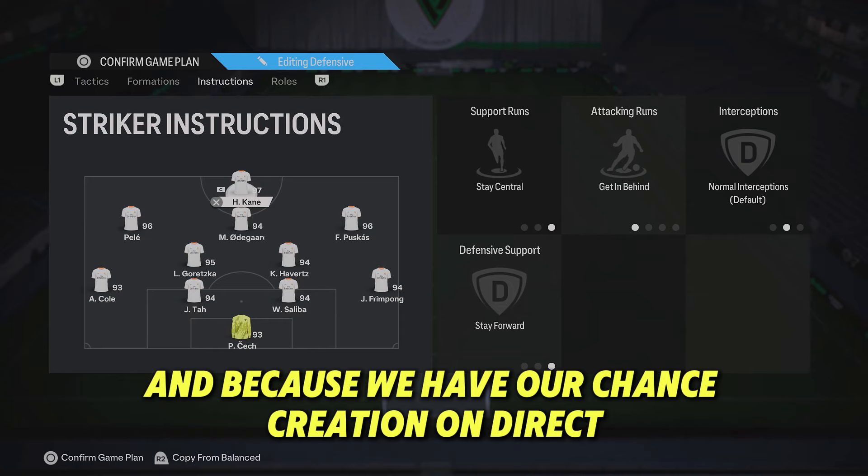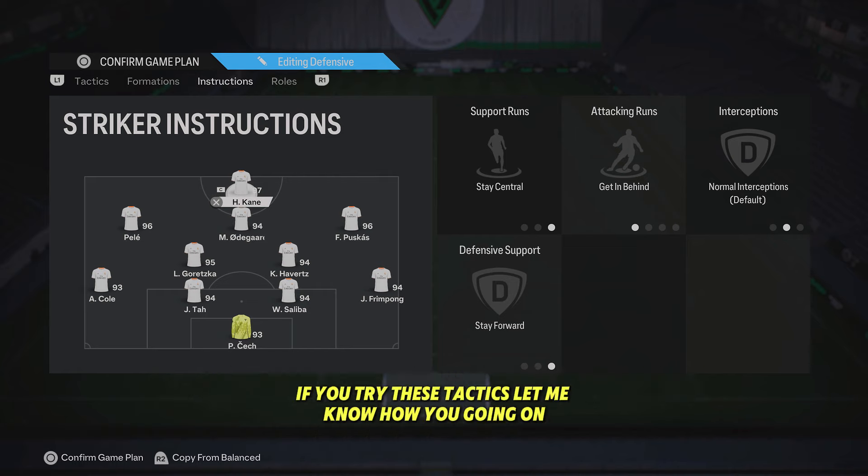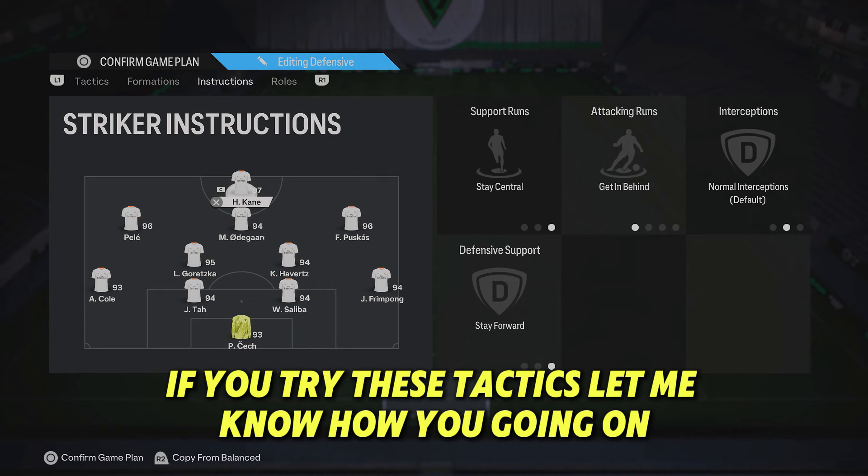For your striker, have him on stay forward, stay central, and get in behind. Because we have chance creation on direct pass, getting in behind will really help push your opponent's defense back. That's everything you need to know — let me know in the comments if you tried these tactics and how you got on.